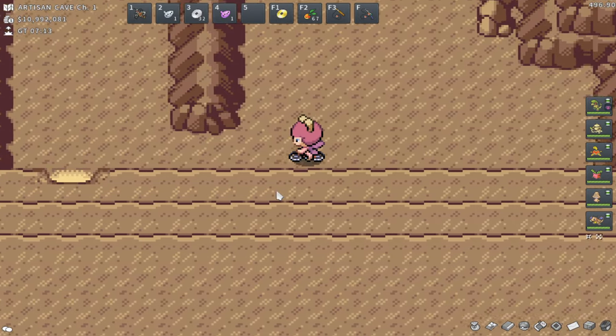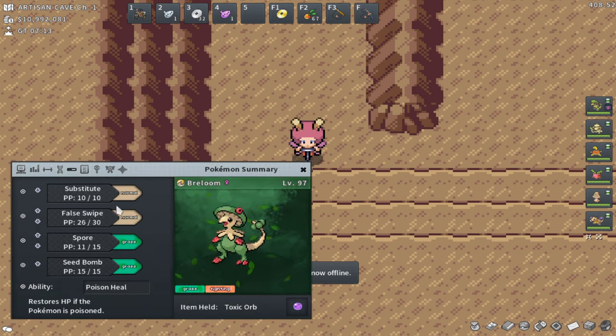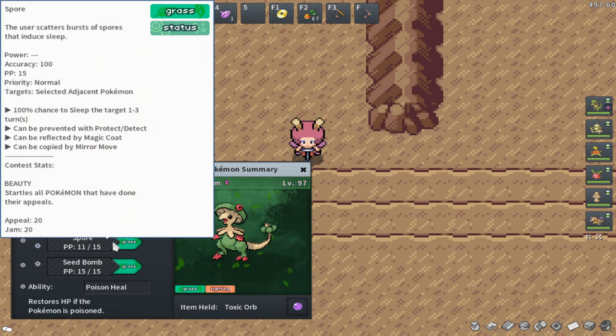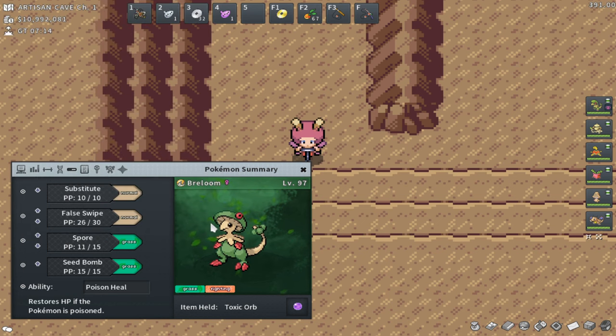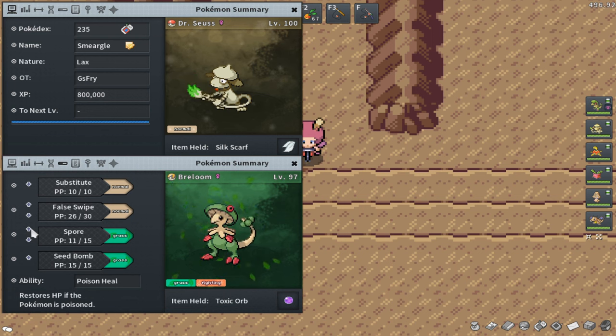The third thing I recommend as a new player is getting yourself a Catching Pokémon — a Pokémon with False Swipe and Spore. False Swipe is a move that will not KO an enemy Pokémon; it will only knock it down to 1 HP. Spore is a 100% accuracy sleep move. These two moves in combination are going to give you the best chance at catching wild Pokémon. The best catching Pokémon are Smeargle and Breloom, but Parasect can be a really good budget option during your storyline runs.